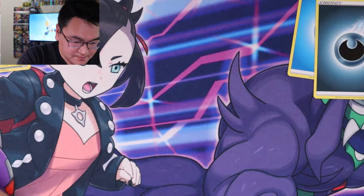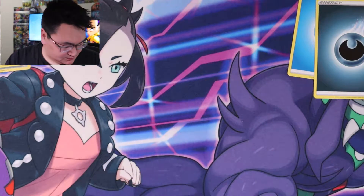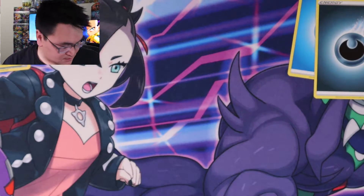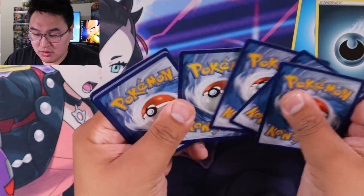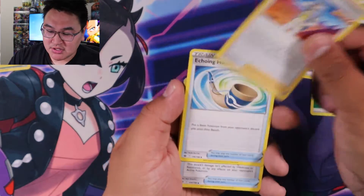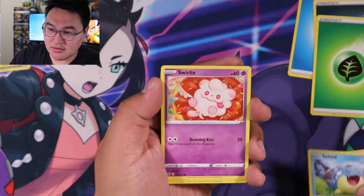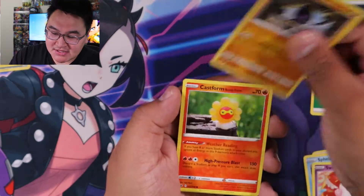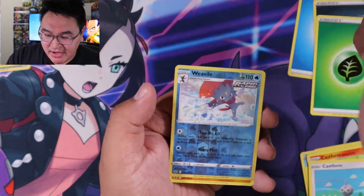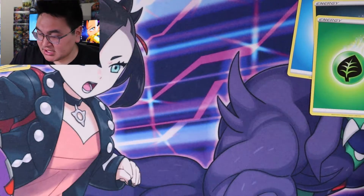Next pack — one, two, three, four. Karen's Conviction, Echoing Horn, scroll, Piercing Spiel, Swirlix, Yamask, Castform, reverse Rebble, and a Dugtrio. Sorry about that.